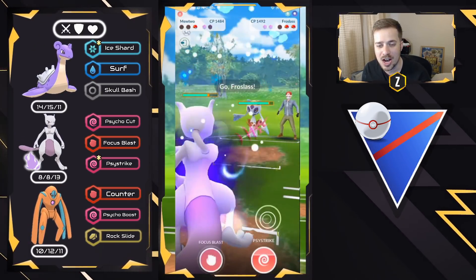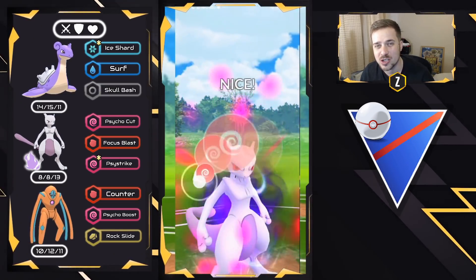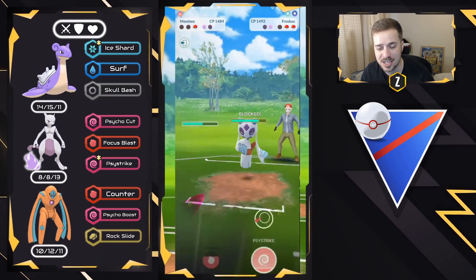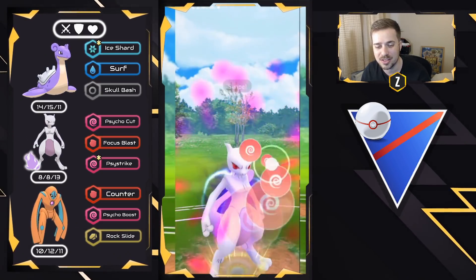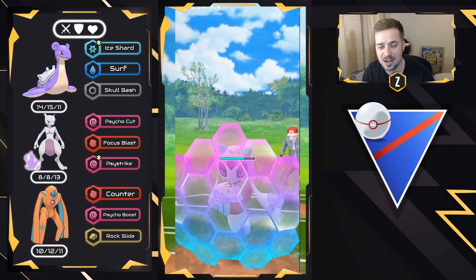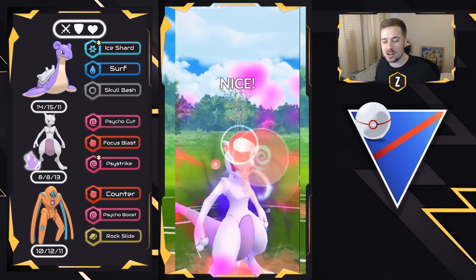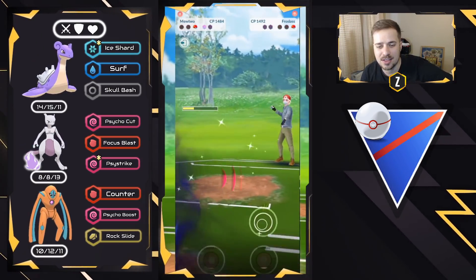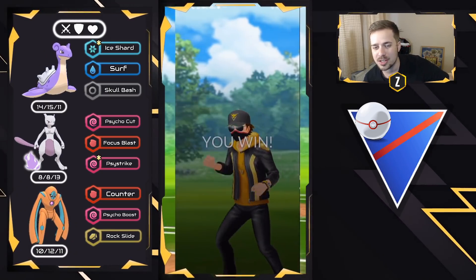It's a Frostlass — Psystrike is so powerful here. They have two shields but I already have a Psystrike and a half, so I just need one or two more. Here comes the second Psystrike getting their second shield — they need two Avalanches in time, which I don't think they can manage. We get both shields used and boom, Psystrike one-shots the Frostlass. That's a good battle. Mewtwo sweeping so well — it's a lot of fun.